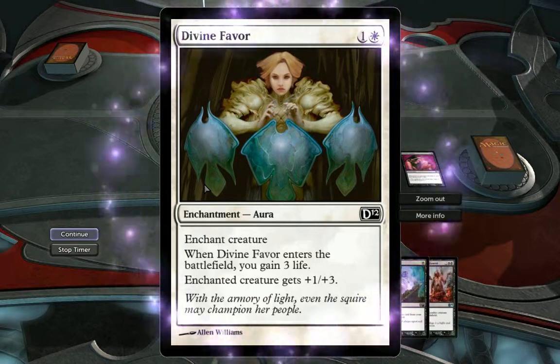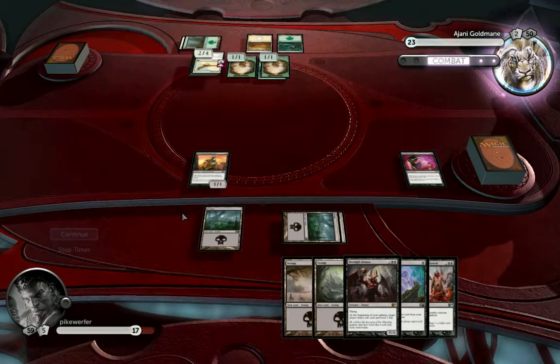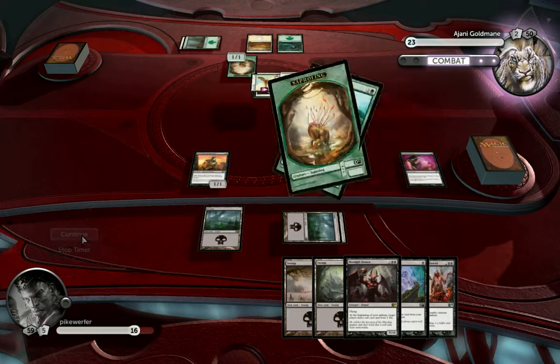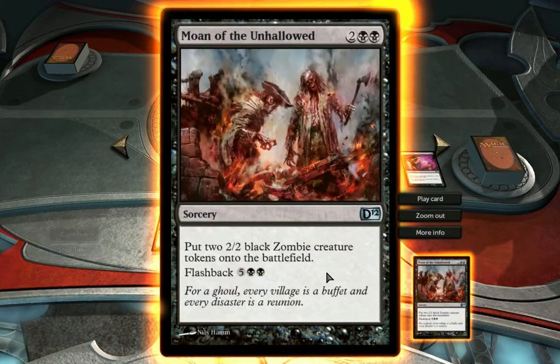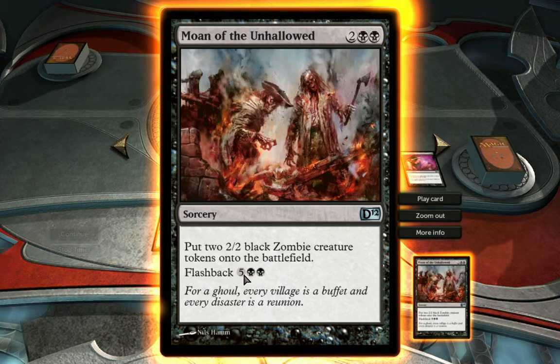Another enchantment — Divine Favor, plus one, plus three. It's a 2/4 creature now. That's gonna hurt. He puts two 2/2 black zombie creature tokens onto the battlefield — flashback is seven. Maybe you don't know what flashback is: a spell with flashback may be cast from its owner's graveyard by paying its flashback cost instead of its mana cost, then the card is exiled. So I can cast it once, and then for seven mana, I can cast it again. Very expensive. I'll play it once now.